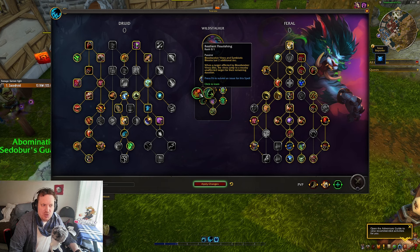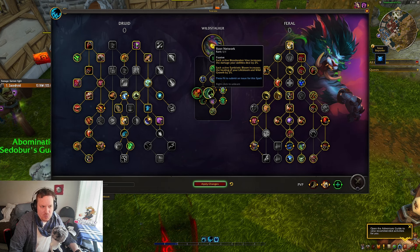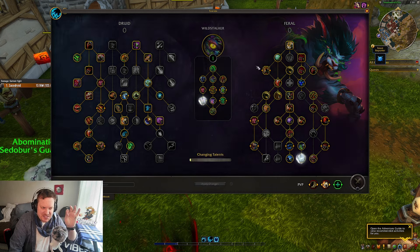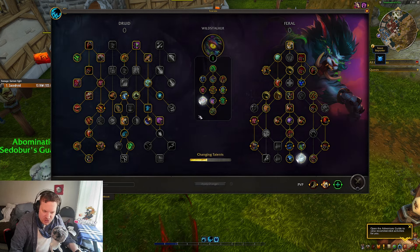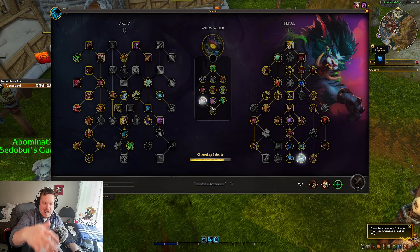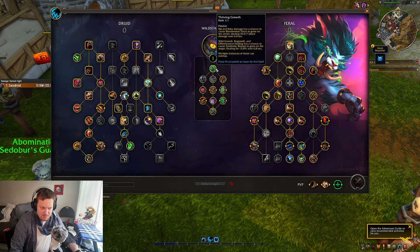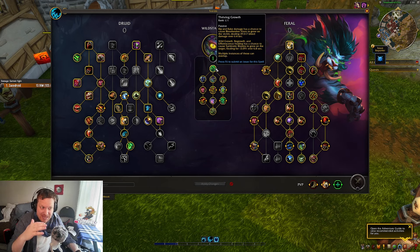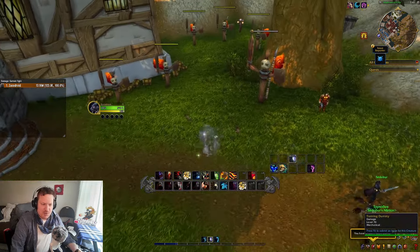You could go Resilient and Flourishing if you wanted to. So it does 29,000 damage over 6 seconds — let's change this. We're going to go Circle of Life and Death plus the extra extension. Now it's 6.4 seconds and it does 39,000 damage instead. A lot more damage in about the same amount of time. These are the kinds of combos you can do here.